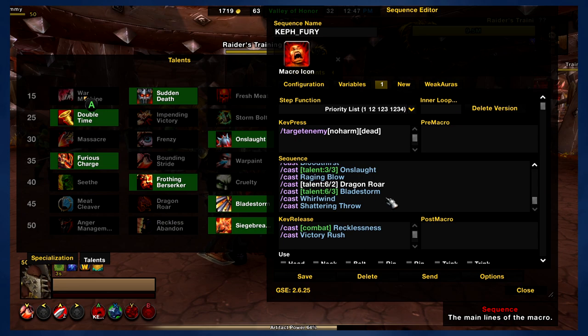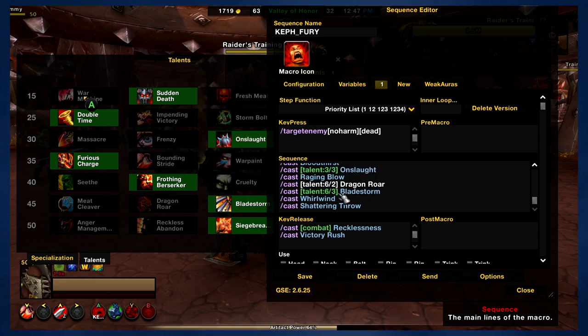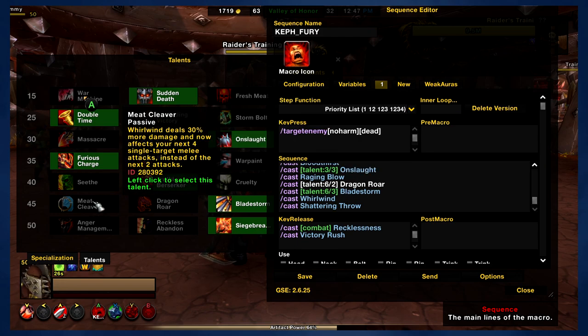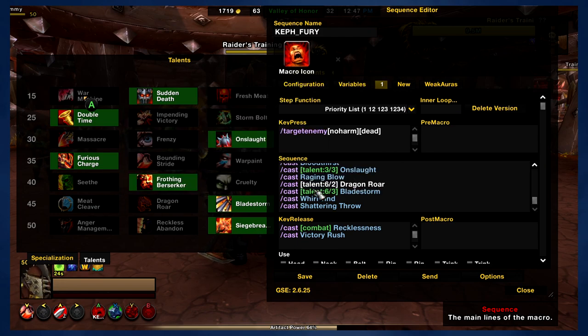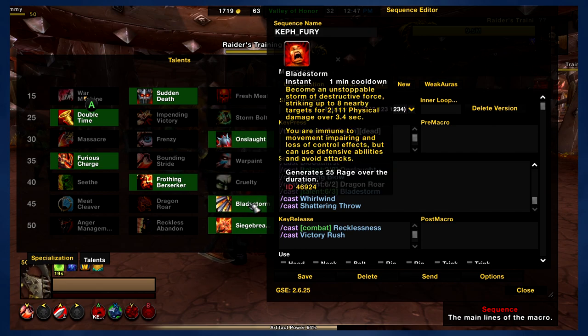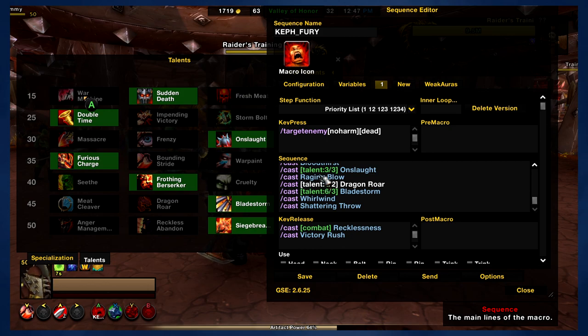Dragon Roar and Bladestorm are in the same line — you can only use one of these at a time. You could also go with Meat Cleaver, which means you wouldn't be using either one. But if you pick Dragon Roar, the macro is going to use that on cooldown; if you pick Bladestorm, the macro is going to use that one on cooldown. I like Bladestorm because I like to be a giant hacking warrior with two giant weapons spinning around like a crazy man, like a barbarian in Diablo. And then of course, Whirlwind is essentially your filler ability — when everything else is on cooldown, the macro is going to use Whirlwind.